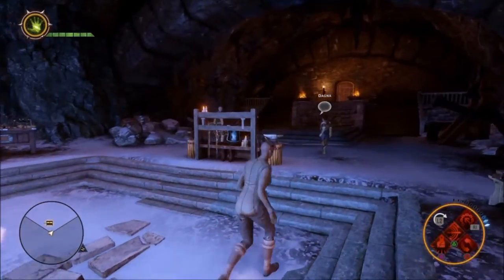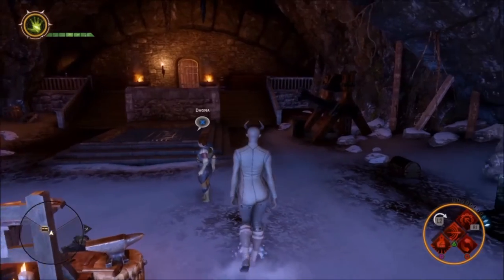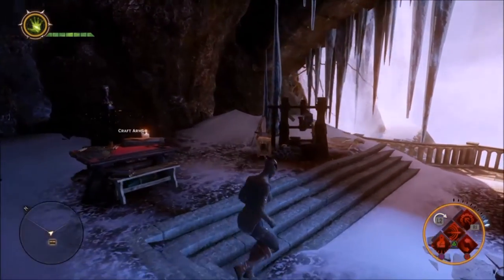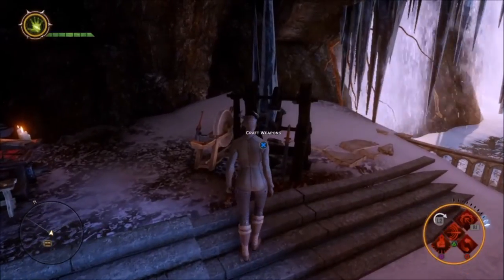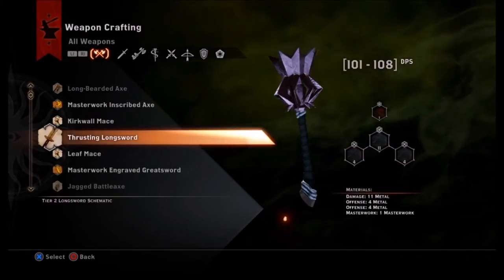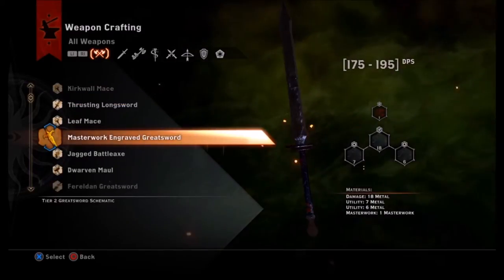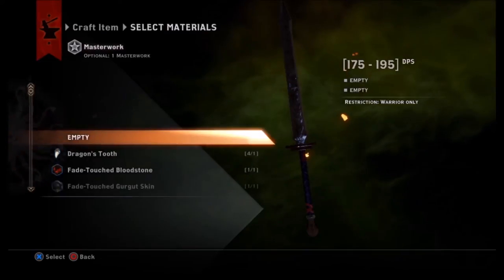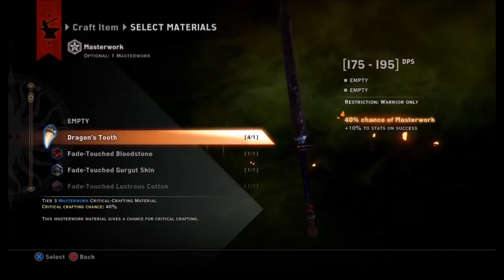Quick walkthrough of master crafting — it's essentially a slight upgrade from basic crafting. You're going to need Dagna, who is unlocked from the 'Acquire the Arcanist' mission at the war table. Once you get to Skyhold and unlock her, go to the crafting benches and you'll have a masterwork crafting slot available.